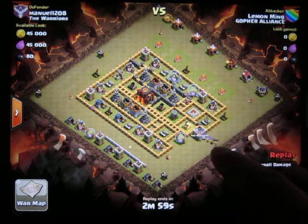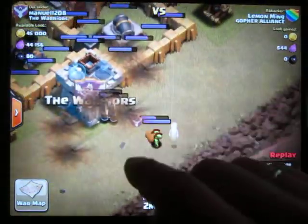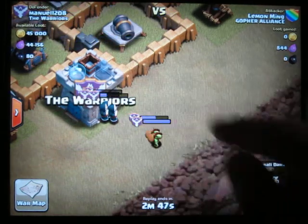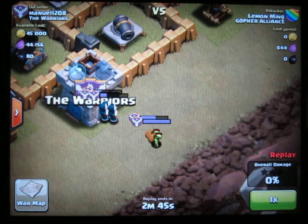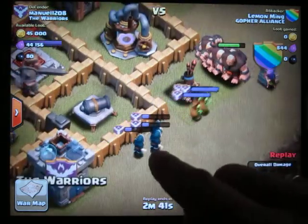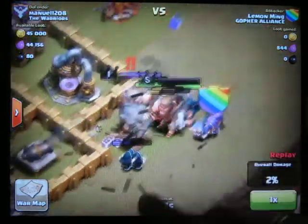You'll notice he also draws out the Clan Castle troops, but he uses a Lightning Spell. I'm not very fond of using Lightning Spells to destroy Clan Castle troops, because Lightning Spells cost thousands of dollars, like $10,000 or $20,000, but they cause very little damage and no damage on the Goblins.